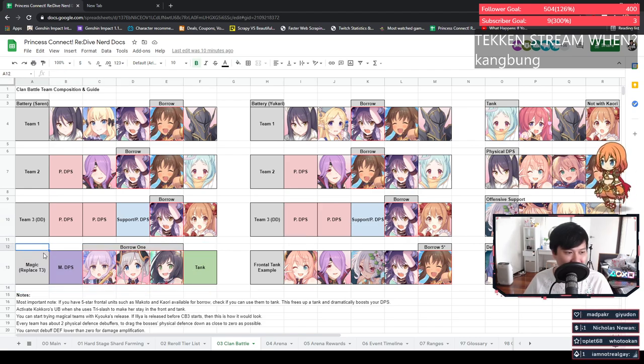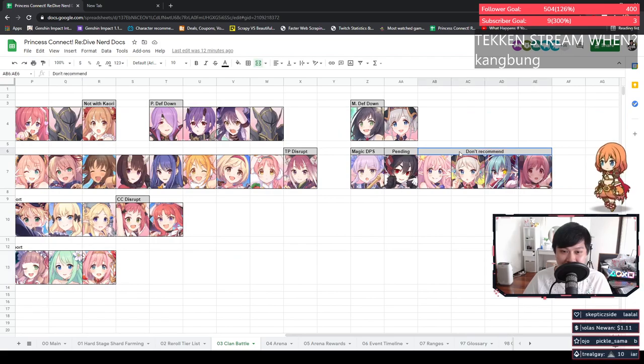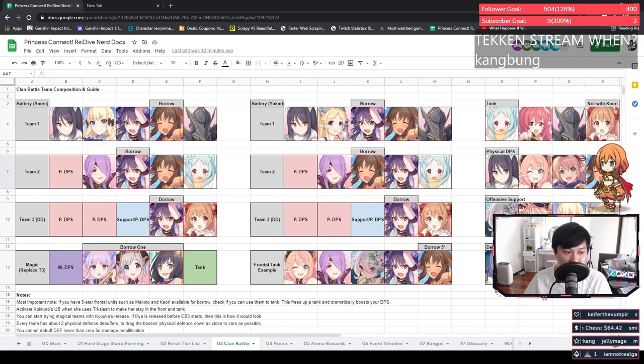One spicy new addition to the worksheet is the magic team. With the Kyoka banner coming up, we can begin to form a magic team. Kyoka is the biggest single-target magic DPS. Akari is a very important part of the team where she brings magic defense down. Kiaru also provides magic defense down, but the values aren't much — it's combined with a physical defense down like Shinobu. However, she is a magic attacker too, making her viable for this magic comp. For the last MDPS spot, if we manage to get Ilya she would occupy that space. The mages still need a tank up front since they'll melt the moment something hits them.